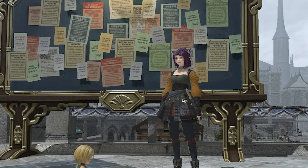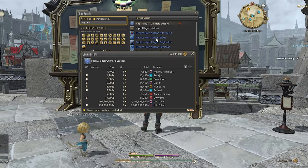It's a nice little leatherworking farm that you can begin doing at level 50. In order to build submarines, you'll need various crafted materials. So in this guide, I'll be showing you how to craft high elegant chimera leather.